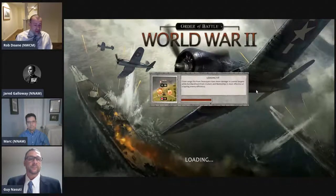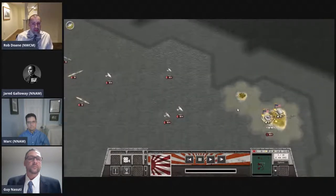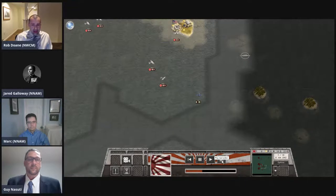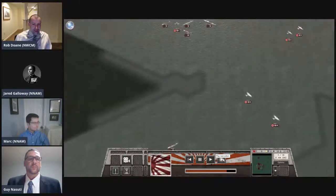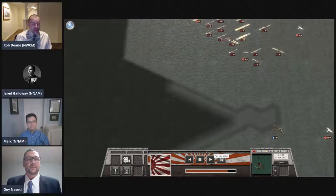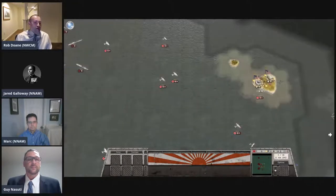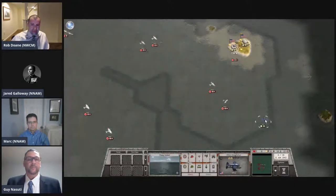In terms of numbers of carriers it was three American aircraft carriers plus Midway Island against six Japanese carriers. Even if it had just been the four Japanese carriers the Americans expected, that was still more than their three. How risky do you think it was for the US to go into this knowing they were on the short end of the stick when it comes to total numbers of carriers?